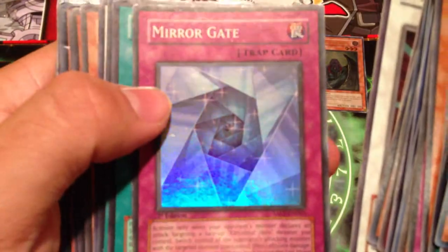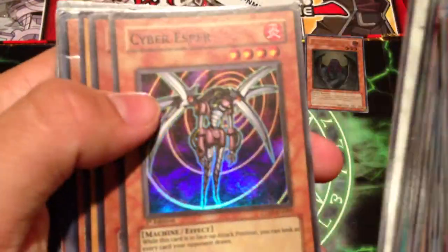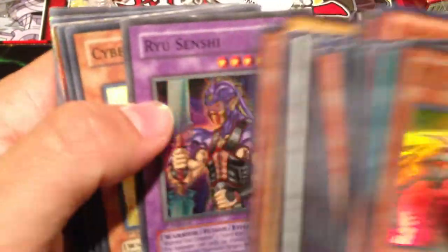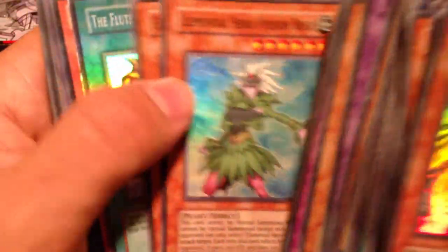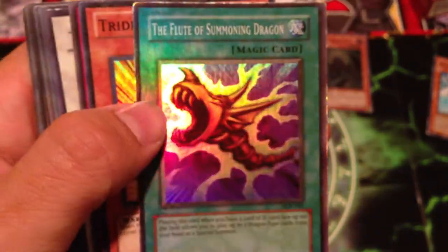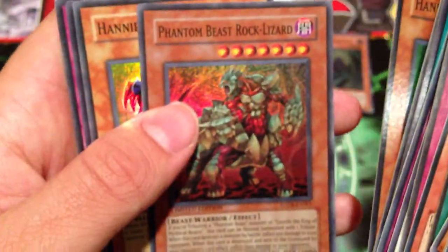Turbo Cannon, Mirror Gate, Clock Tower Prison, Bubble Blaster, Turbo Cannon, Cyber Usper, Orca Mega Fortress of Darkness, Garneca Elephantus, Golden Humanoe, Ryu Senshi, Cyber Prima, Damage Condenser, Elemental Hero Poison Rose, Elemental Hero Knops, Flute of Summoning Dragon — started at Kaiba, that's actually really cool — Trinit Warrior, Tuner's Barrier, Turbo Cannon, Updraft, Dark Room of Nightmares, Spirit Force, Hannibal Necromancer, Phantom Beast Rock Lizard, Hannibal Necromancer, Hannibal Necromancer, and Birthright.